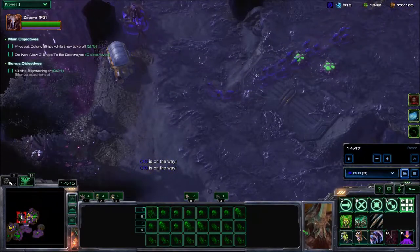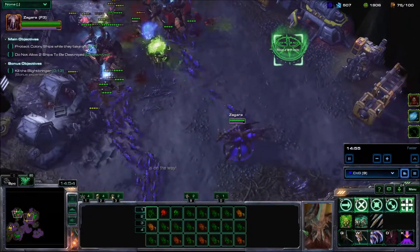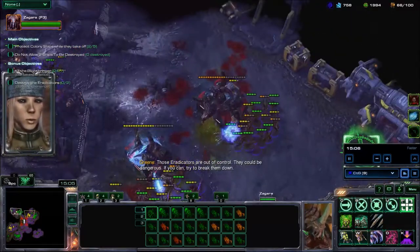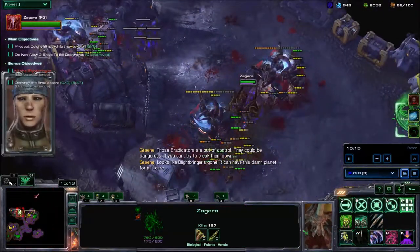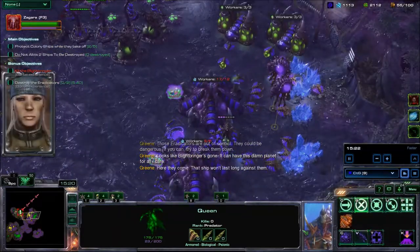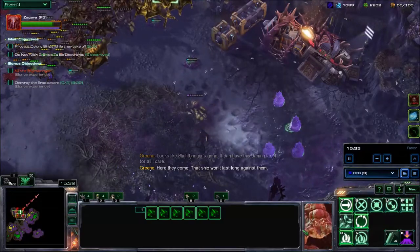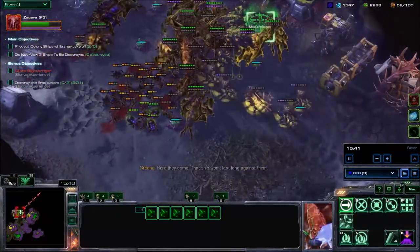The next ship appears on the minimap — you can see the little yellow dot. Let's clear this section out and then allow our ally to get over here. Those Eradicators are out of control — it could be dangerous. The Labbringer's gone, so let's leave this planet. My ally is starting a creep structure there just to provide creep for us.